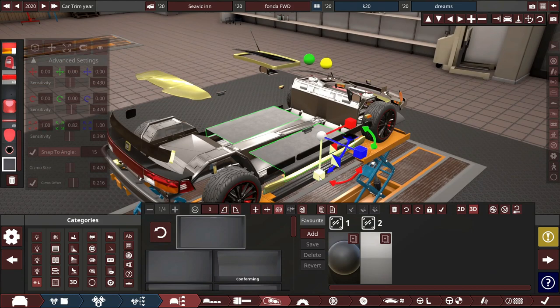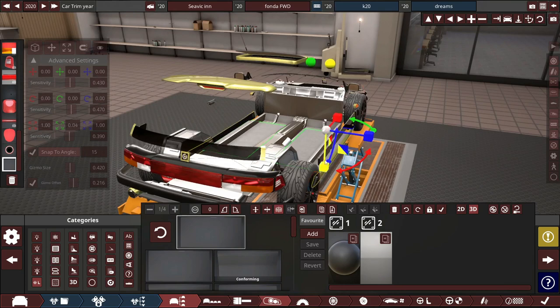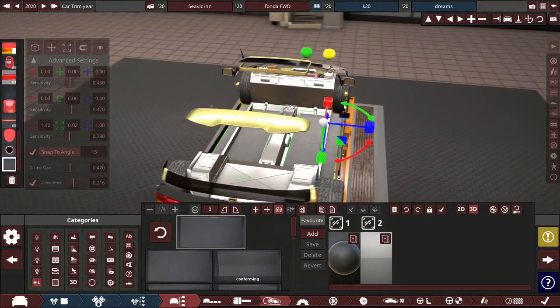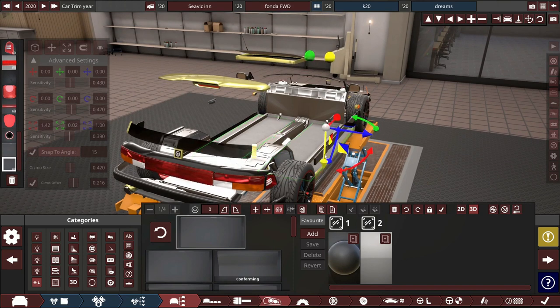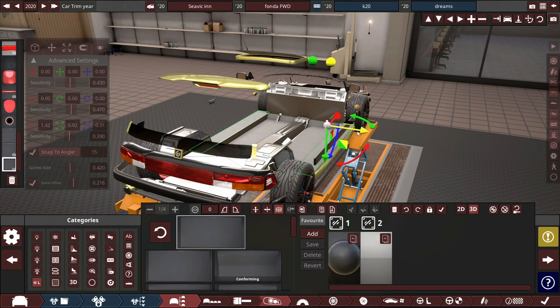First of all we're going to scale it down to our desirable floor height. Ideally if you're lucky you'll be able to scale it down to the floor no problems and then scale it across. That will give you your starting basic floor. We have got a bit of chassis sticking out here which is a bit annoying, but what we're going to do is turn it back to the arrows, hold your shift key, click the arrow and that will duplicate it.